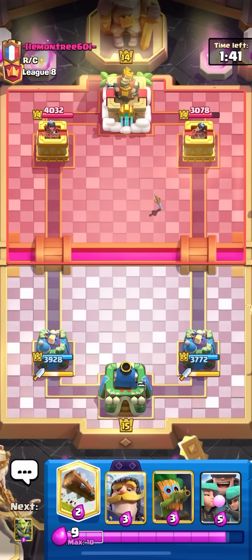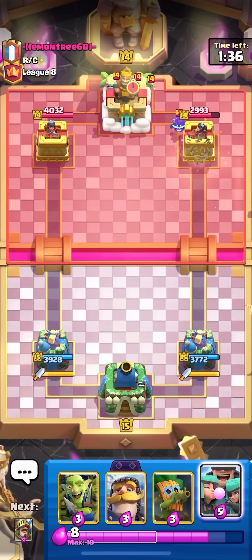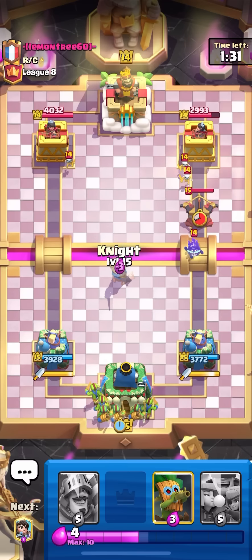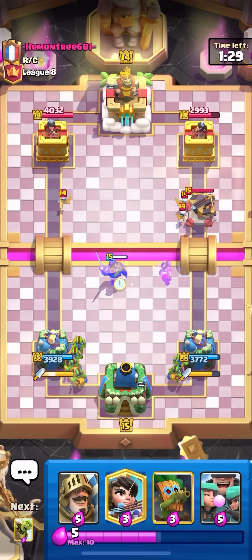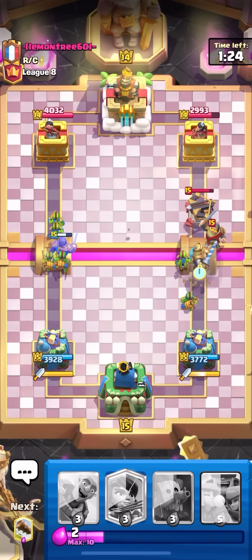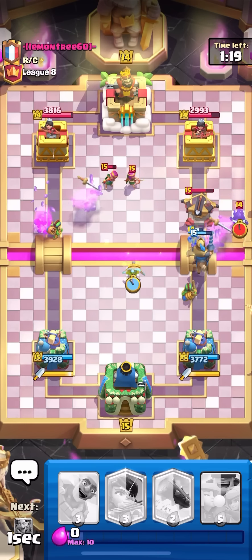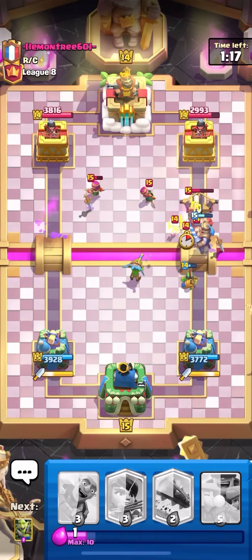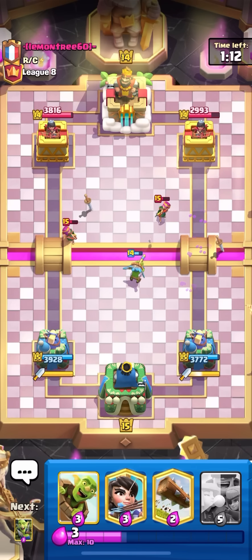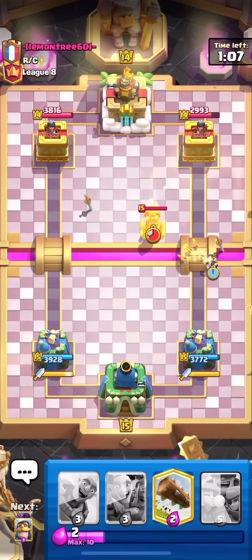Going for a log — only one evo so it'll be interesting. I wish I had the goblin barrel evo. Going for a knight in the middle to tank for the expo, goblin gang in the back also going to tank for it. Going to prince on the expo to take out the knight and make sure I don't get cooked by a log. Dark goblin in the middle — that should take it out even if he logs. Killed the expo — looking pretty good. Going to barrel and then princess.